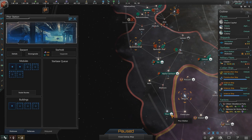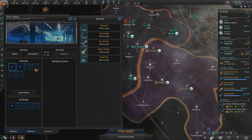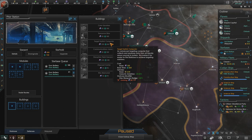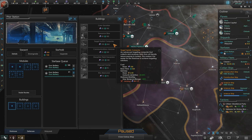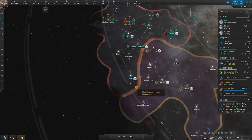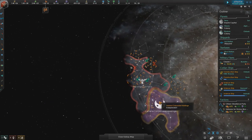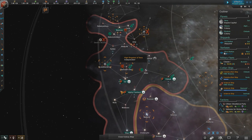Our station on the border with the corporate holdings has finished. I'm going to give it first two gun batteries, then a target uplink computer once I have the alloys, to give it better range. I am going to fortify this system up as much as I can. Once the tech becomes available, I will rush the technology that gives all of my planets and stations FTL inhibitors.